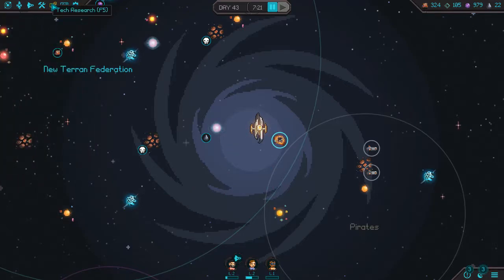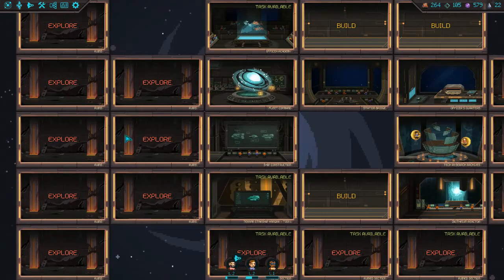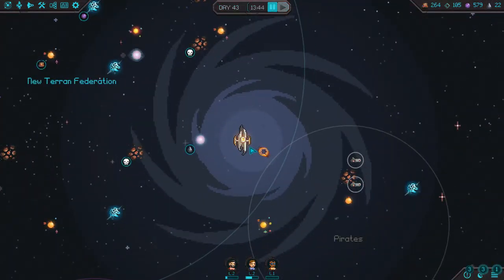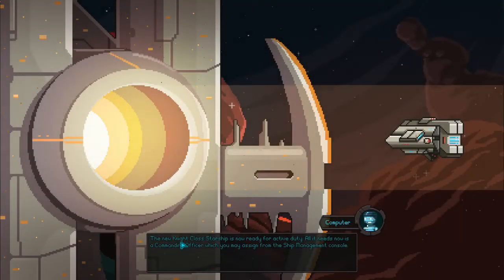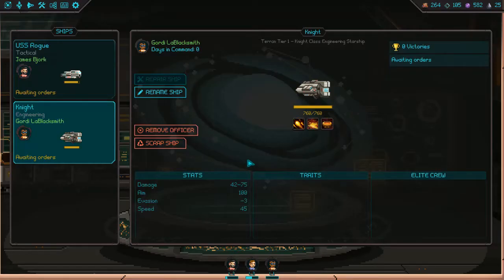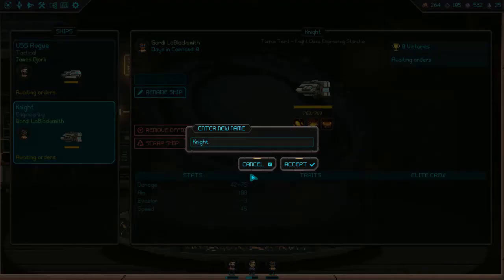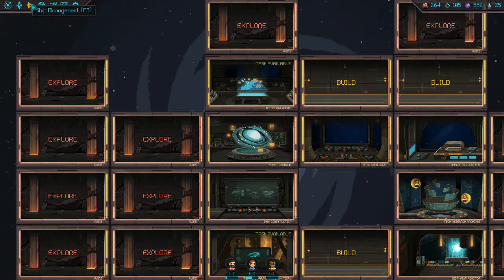Let's see if we can make a new ship for Geordi the Blacksmith. Ship construction — we can make a knight. Construct a knight. Geordi the Blacksmith — that's a nice name. The new knight class starship is now ready for active duty. All it needs is a commanding officer. We are going to rename the ship — it's the first of his class, so it will be called USS Knight, and Geordi the Blacksmith will command it.